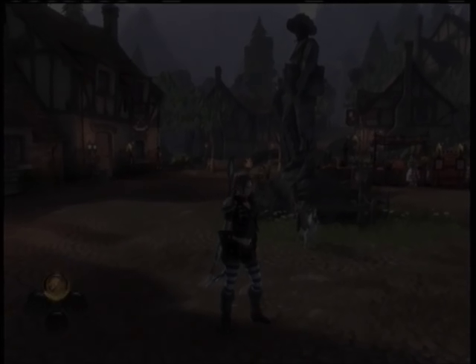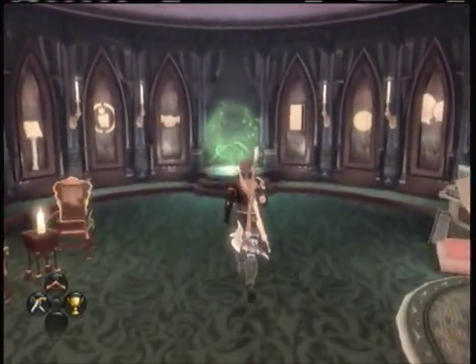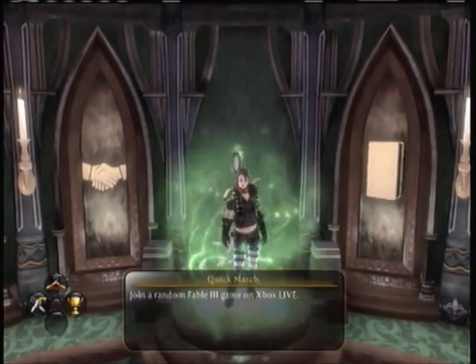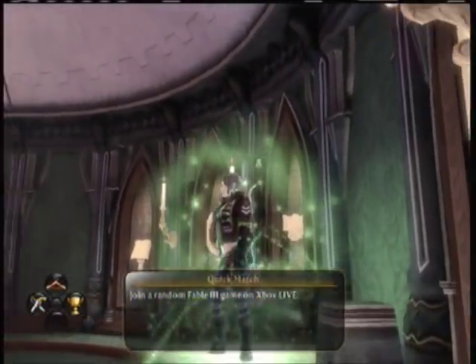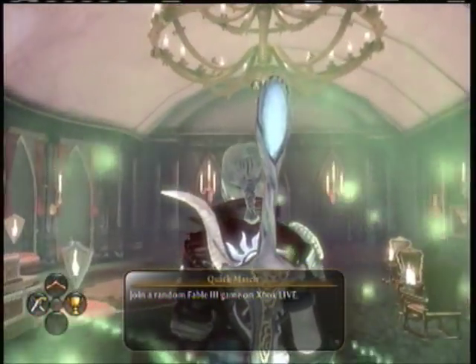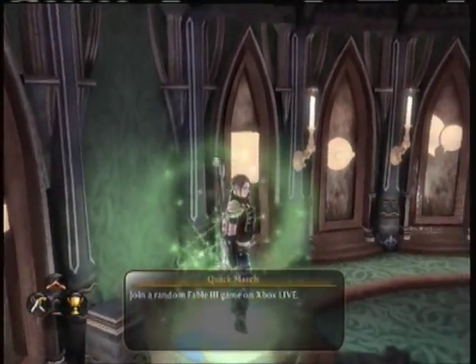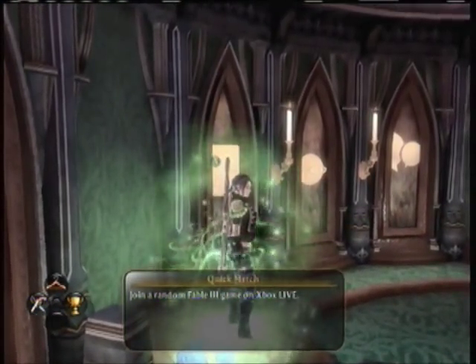The next tip is to just join random people's games or join your friend's game. Complete quests in their game and you get guild seals over time. That way, if you've already completed your game and don't want to do the collectibles, just join people's games and complete quests there — you get guild seals pretty quickly that way too.